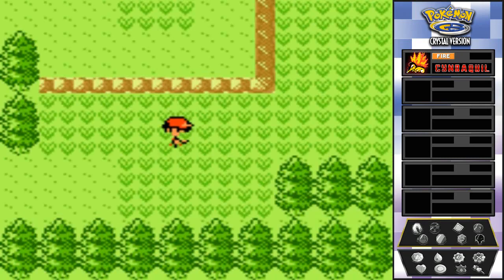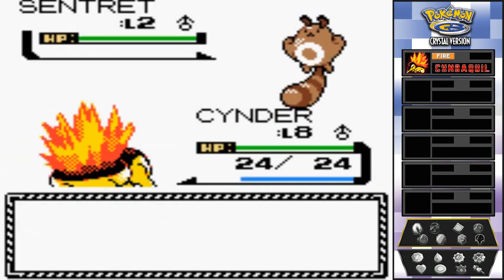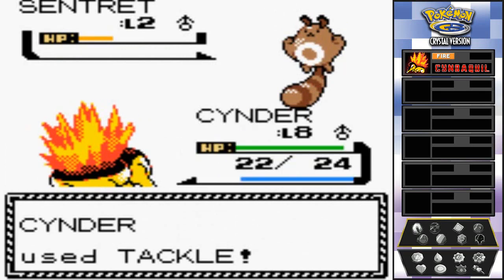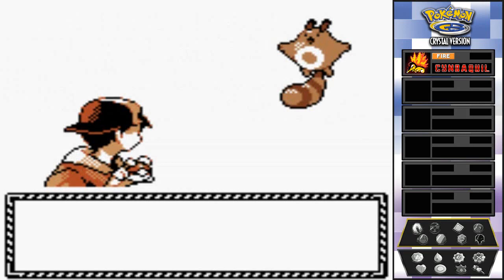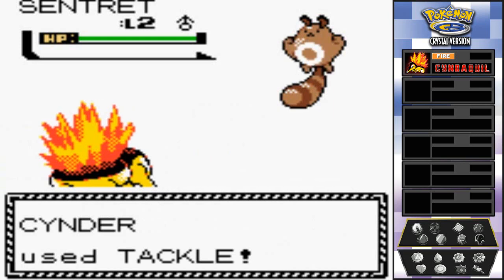Moving on — look at that, it's a Sentret! As I mentioned early in our walkthrough, there's a day and night cycle and certain Pokémon come out at different times, and there are also certain evolutions tied to day and night. We're close to level nine so I'm going to battle one more time to get there and hopefully learn a new move like Ember. Come on Cinder, tackle attack!